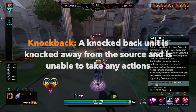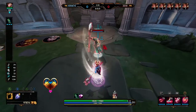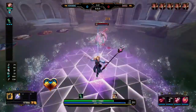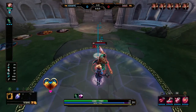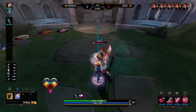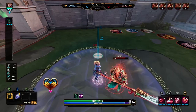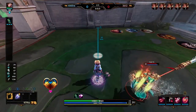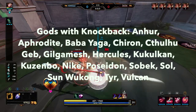Knockback is the next CC we'll be talking about. A knocked back unit is knocked away from the source — kind of similar to fear — and is unable to take any action during that knockback. So you can see the source of the knockback is Aphrodite, and she pushes that Guan Yu outside of the knockback range. Really good for peeling for yourself — very defensive utility but also has some offensive implications with other gods. Here's a list of those gods that do have a knockback ability.